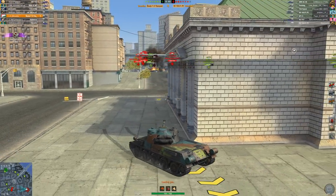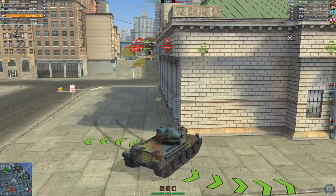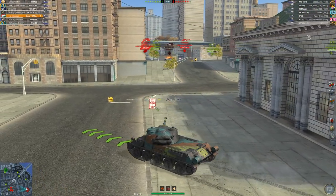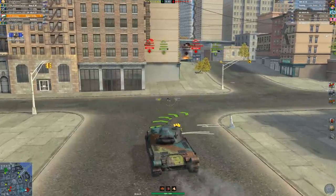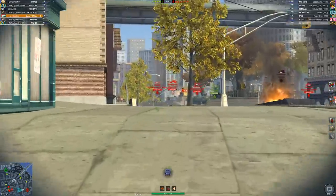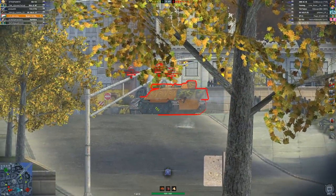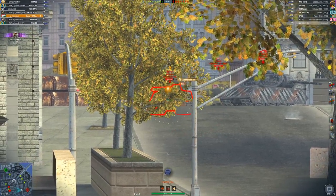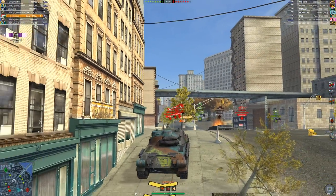Oh my God — a full health ammo rack! The first shell damaged his ammo rack and he just never fixed it. That is incredible. Let's go for the other VK, or actually the AMX. We go for the AMX's rear again — a nice HE shell going in. We're already at 2,400 damage.